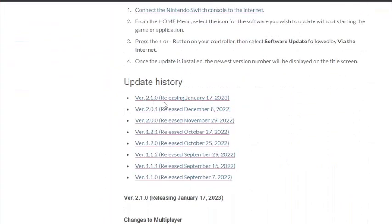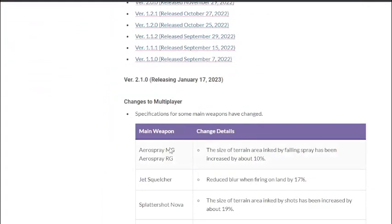This is version 2.1.0. Main weapons: Aerospray — the size of terrain area inked by falling spray has been increased by about 10%, so Aerospray is getting a painting buff. Jet Squelcher — reduced bloom when firing on land by 17%, which reduces shooting RNG while on the ground. Splattershot Nova — the size of terrain area inked by shots has been increased by about 19%, also a painting buff.